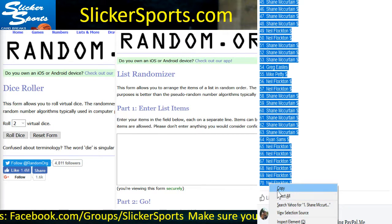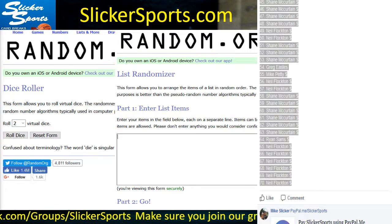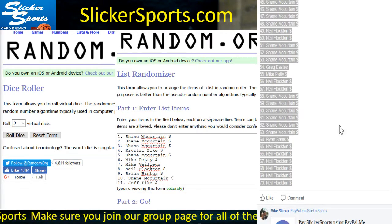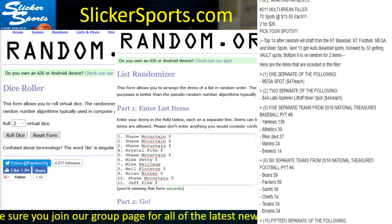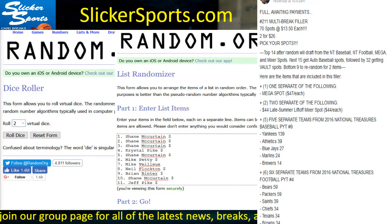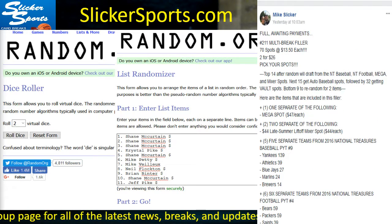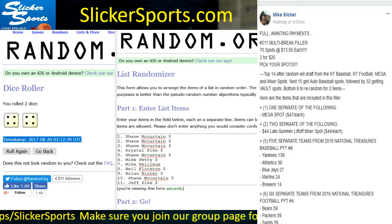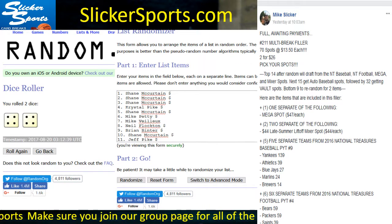I'm going to copy the names and drop them into the randomizer on screen. Alright guys, we're going to roll the virtual dice to find out how many times we'll randomize our list — we only reroll snake eyes. Here we go: four and four, so we're going to go eight times. There's your timestamp, right there.